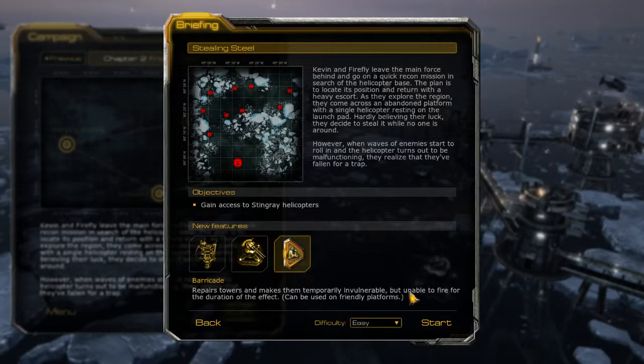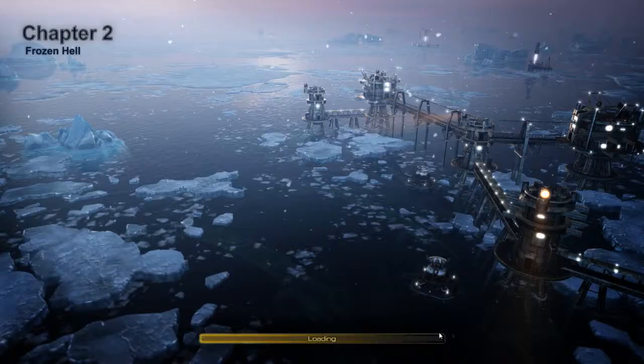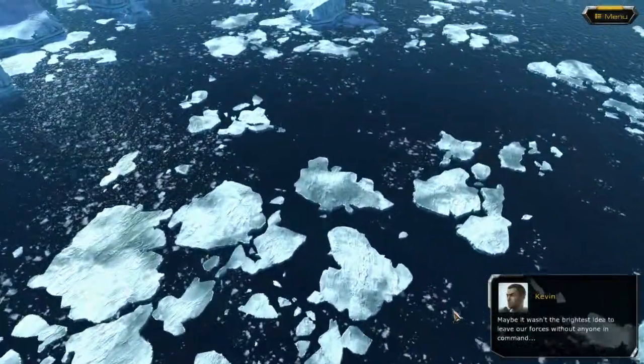We unlock artillery towers level 3 and the barricade ability. Barricade is kind of useful — you can use it on an opponent's tower, which can be really useful. It repairs towers and makes them invulnerable but unable to fire for the duration. So it pretty much makes your platform defended but they can't shoot or anything. It's not very useful for defense.